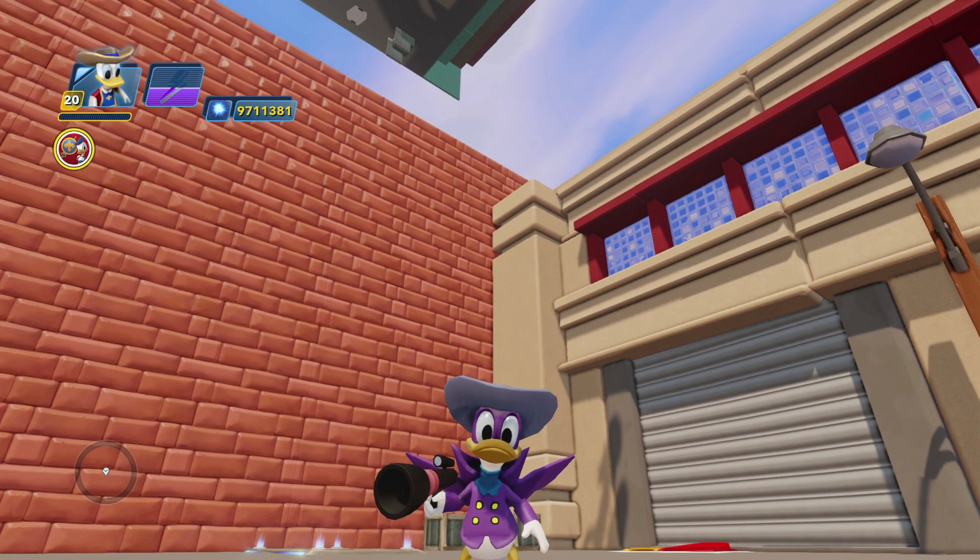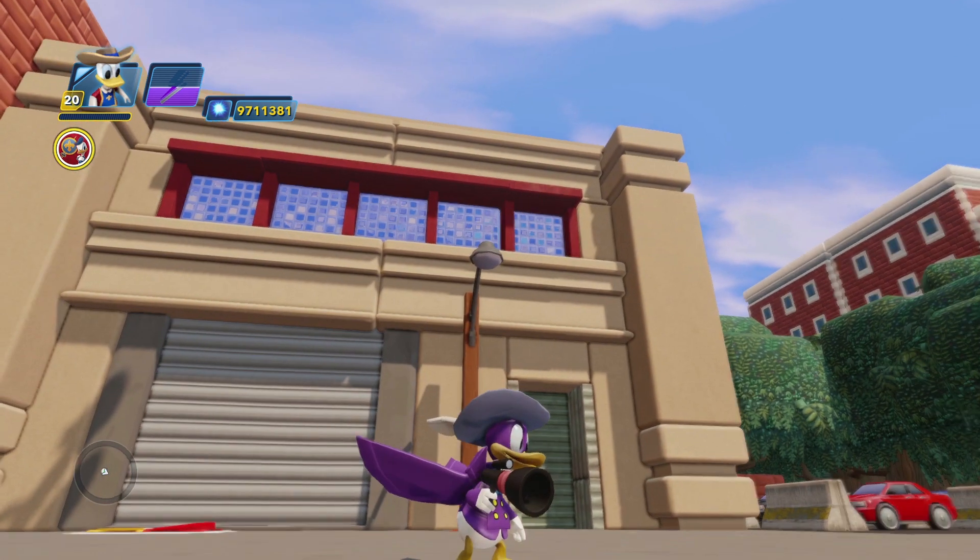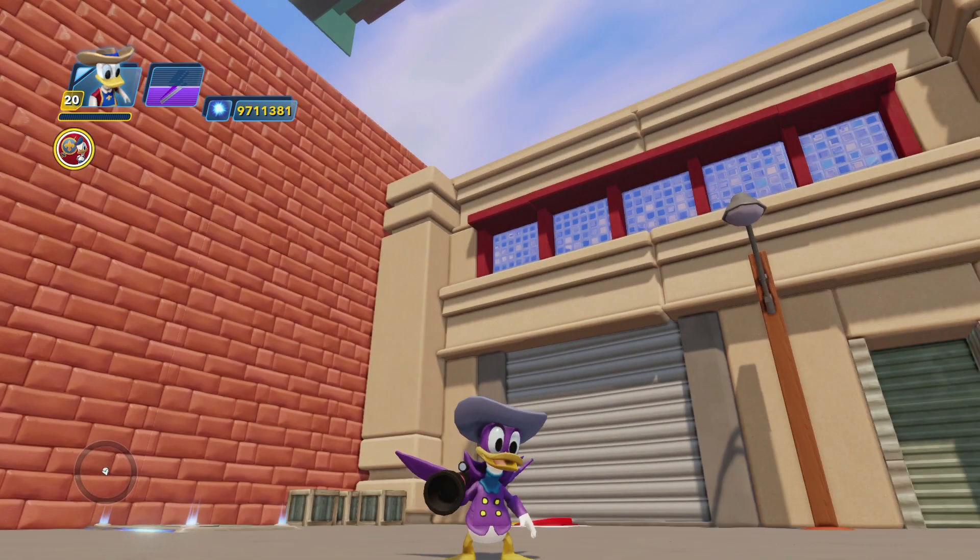Welcome back everybody to another episode of Mod Messing. And here we have — it's really Donald Duck, but it's Darkwing Duck. I'm going to show you a couple of alternate swaps that I've done. But all together, it is the Three Musketeer outfit recolored as Darkwing Duck.